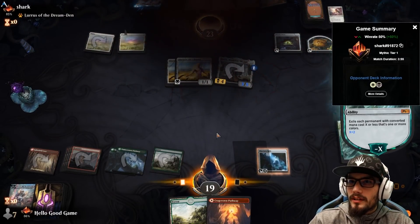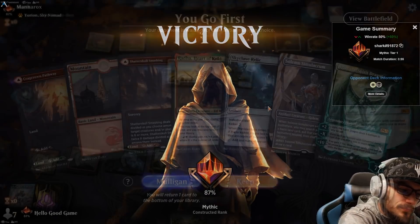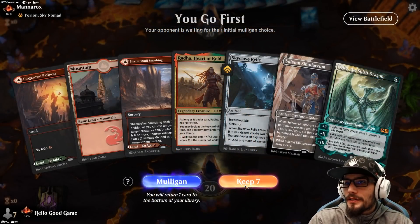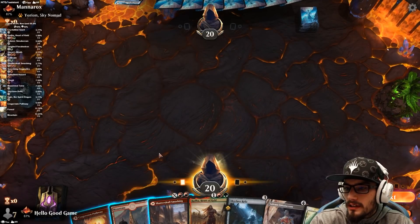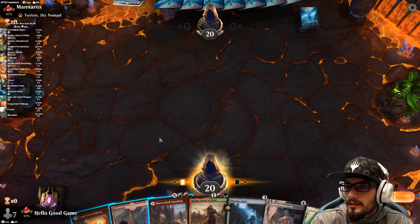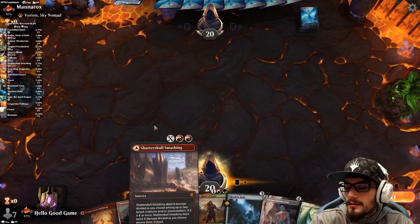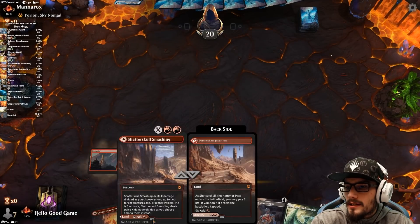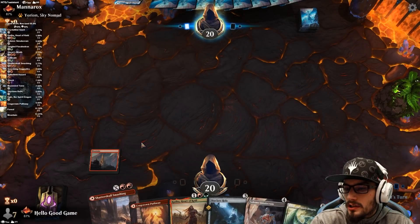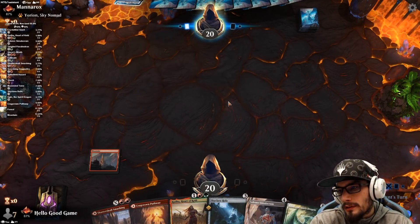Okay, so this hand is really nice — we have all three different kinds of land ramp basically here. Yorion. So let's just play our mountains. Maybe we play this next turn tapped if we don't draw land. I don't really want to pay life for Rada. Okay, that's not good either. Let's come in slow here — that solves the problem.